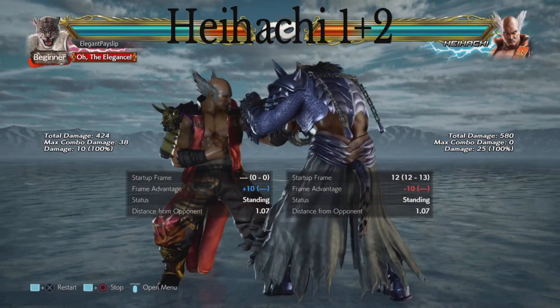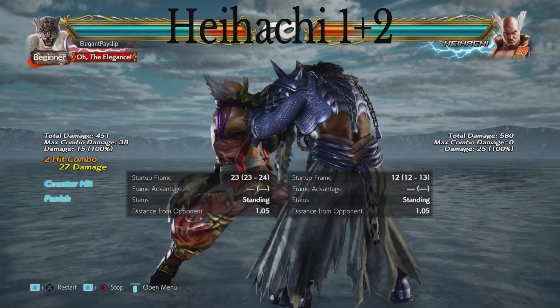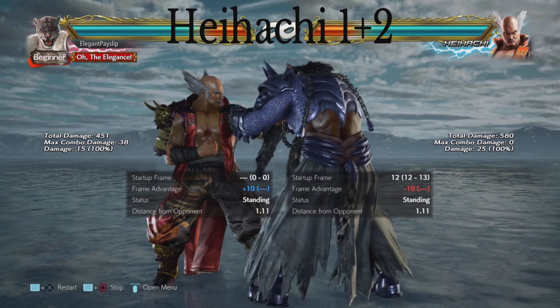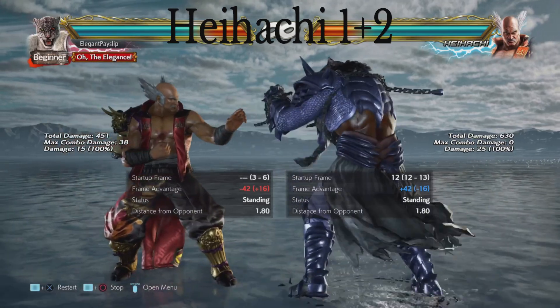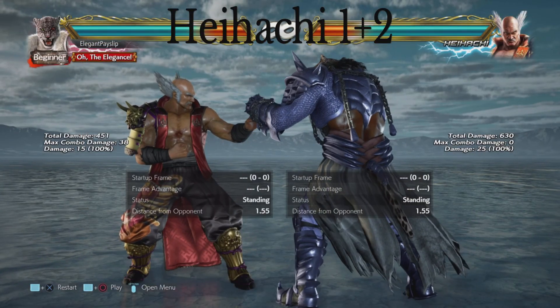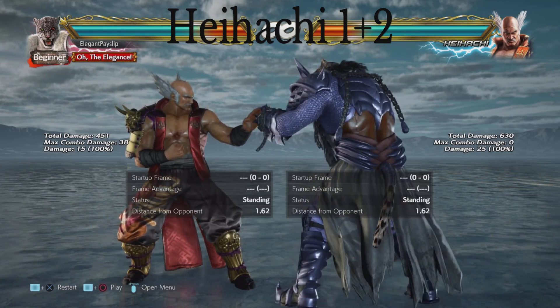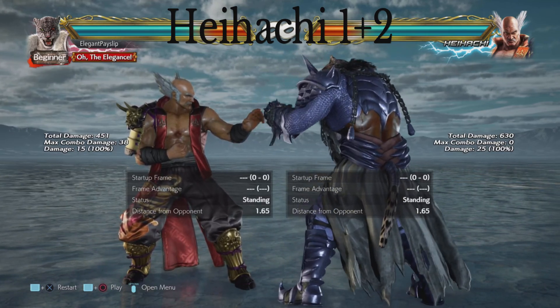First off we have Heihachi's 1+2. It is minus 10 on block. It is a 12-frame mid and it pushes back quite substantially on hit, so it's a good tool for pushing your opponent away from you. You can sidestep it. People often won't punish it just due to the fact that it's only 12 frames — comes out pretty fast and it's a single hit, so it's pretty hard to punish on reaction.